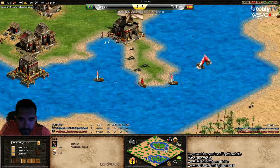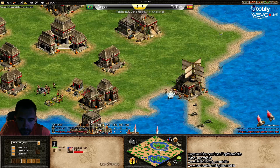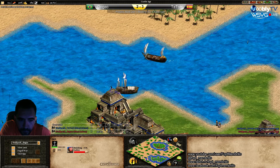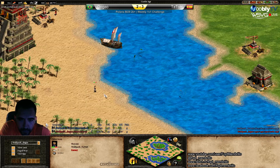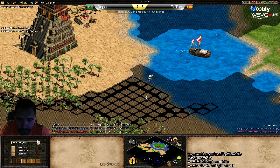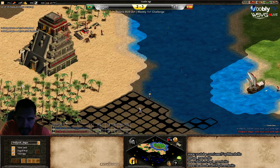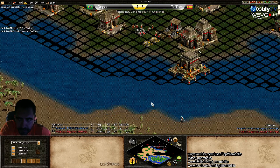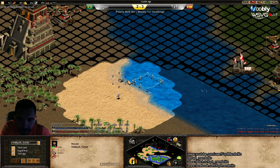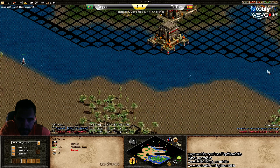Dogao made a galley already, so he made Dogao react. The sneaky dock attempt isn't necessarily needed anymore. Is he going to lose the villager to the castle? It's really close to the castle. I'm just watching with the unit spy — the range is not there, he's safe. If he brings his transport ship, that villager might be as good as dead though.